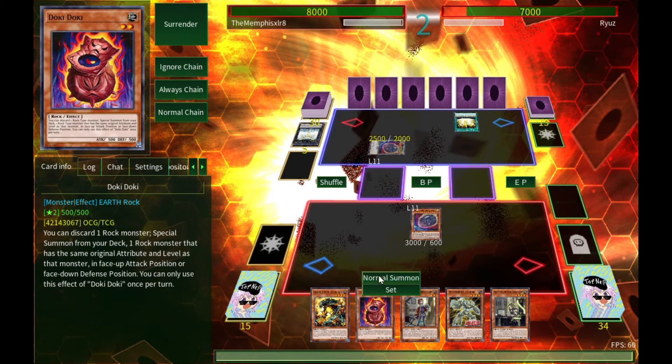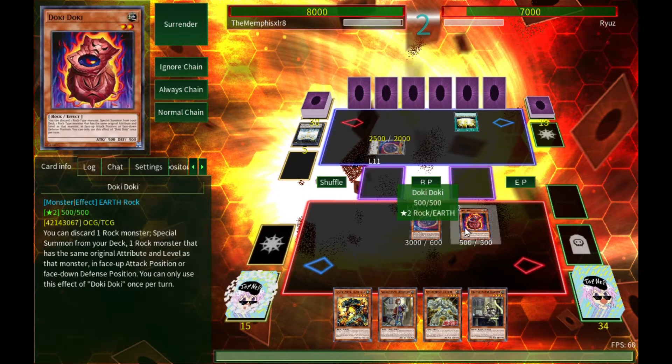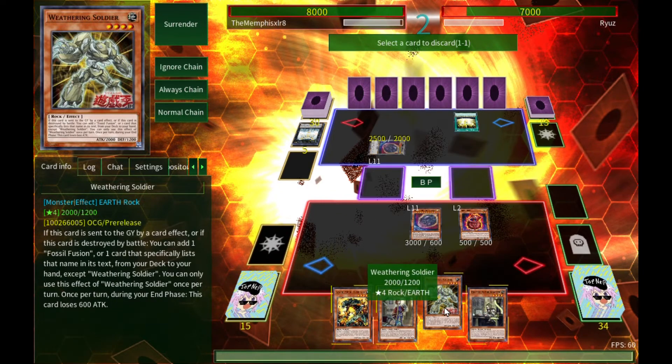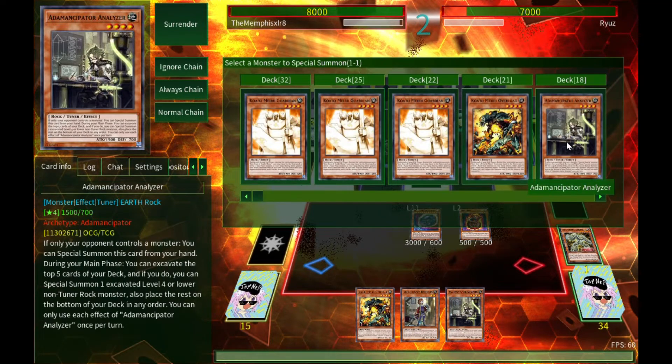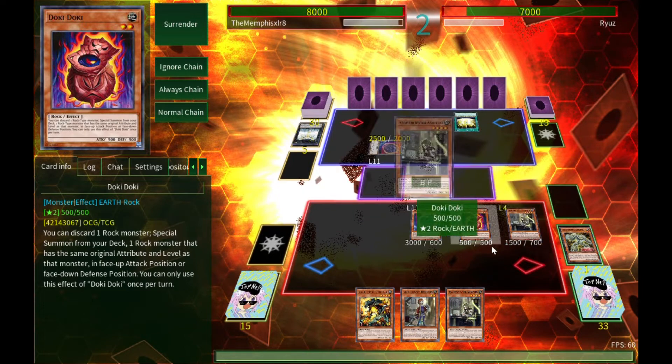That's what Nightmare Cerberus is in here for. Let's go ahead and start doing stuff — send Weathering Soldier to the graveyard and summon Analyzer so we can keep on doing what we like to do.